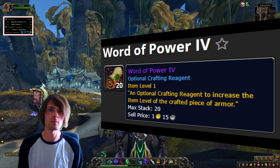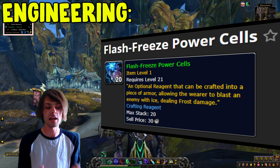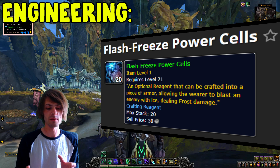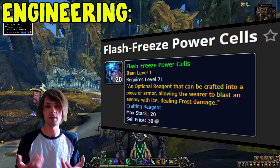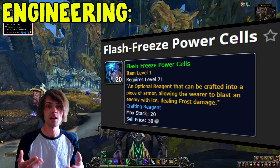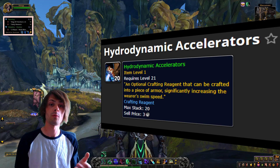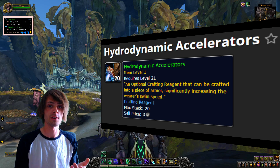Jumping into engineering, we have the Flash Freeze Power Cell. This one gives you a plus elemental damage proc — basically it's going to increase your frost damage and produce frost damage for you. That's pretty awesome. We also have the Hydrodynamic Accelerator.